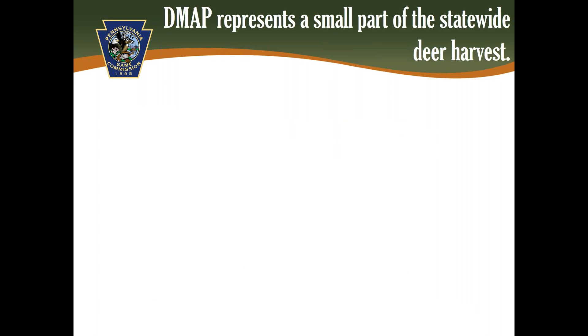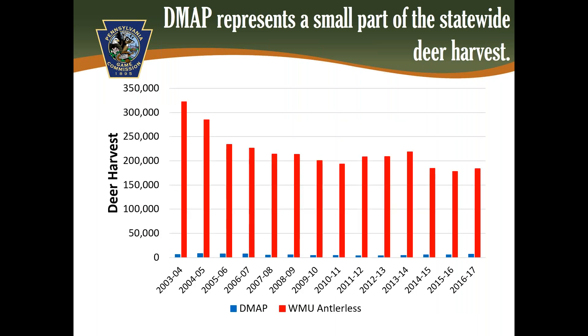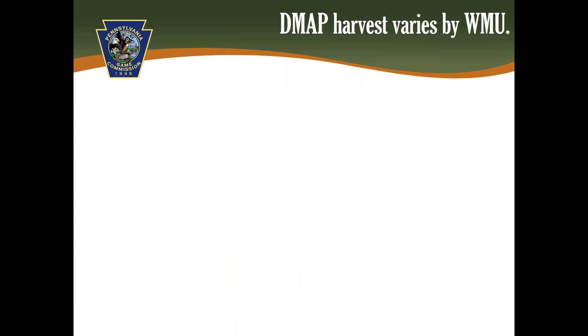DMAP represents a small part of the statewide antlerless harvest. Since 2003, DMAP deer harvest have ranged from about 4,000 to 8,000 deer each year — shown as the small blue bars in this graph. The statewide antlerless harvest, shown as the large red bars, has ranged from about 180,000 to over 300,000.